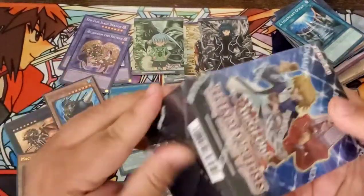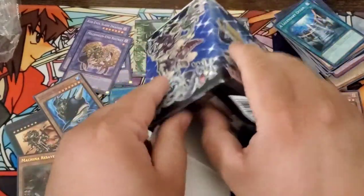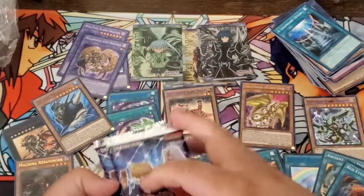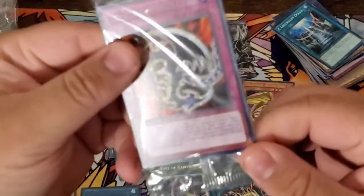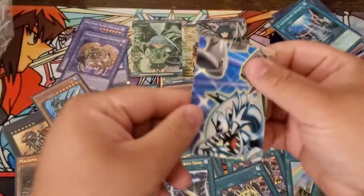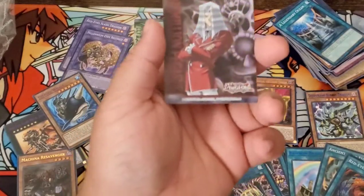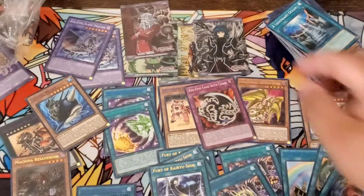If you want to see another Ancient Gear Fusion, go comment right now and subscribe, maybe leave a like — you know, the whole YouTube thing. What's our promo? Red Eyes Fang with Chain. Is there a Red Eyes monster you controlled? I was reading the Gear Freed card — you might actually be able to do a combo off with this. Who's our promo character? It's Maximilian Pegasus — Yugi boys, nice.